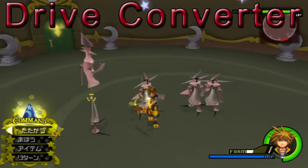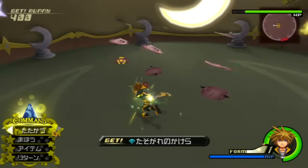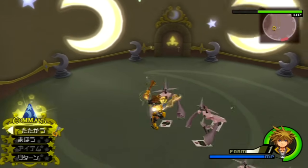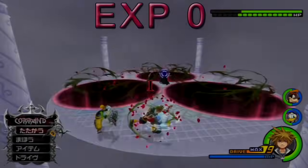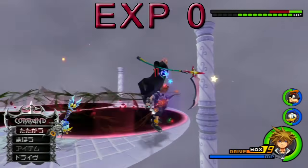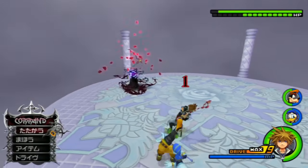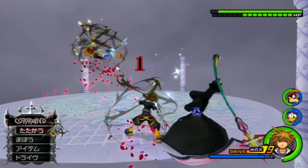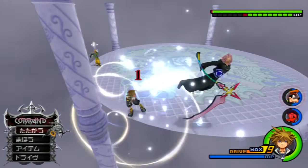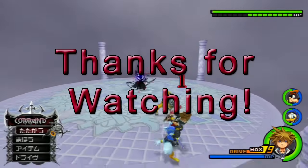Drive Converter is an ability that gives you a higher drop rate of drive orbs in place of money orbs. This is a great ability for leveling Master Form or if you want to gain drive back faster, but outside of that most of the time money is more important for items such as ethers. Lastly, we have the EXP Zero ability. You only want to equip this to stop gaining levels — it does not have hidden properties like in some other KH games, so only equip it if you want a harder challenge. Fortunately drive forms still gain EXP even with this equipped, so you still have access to growth abilities. That concludes this video, thanks for watching.